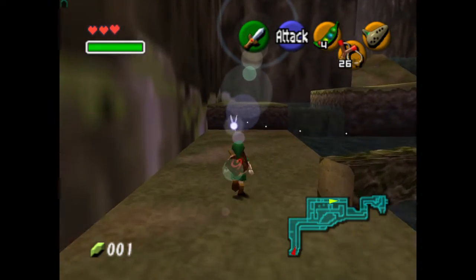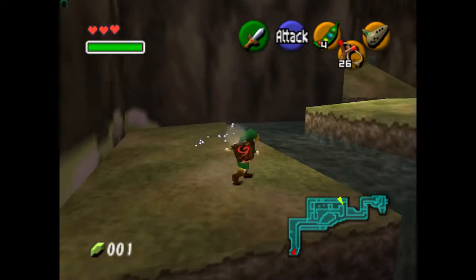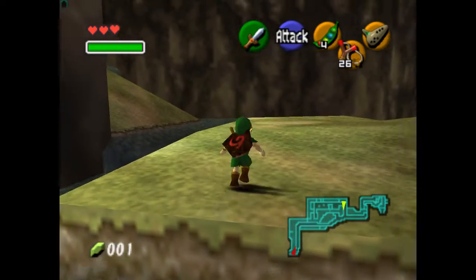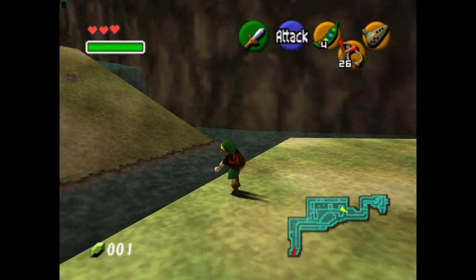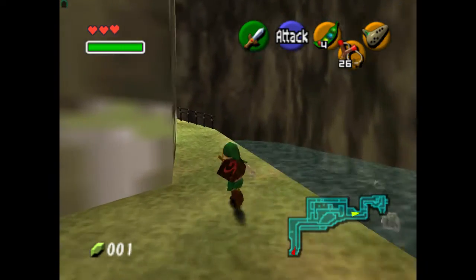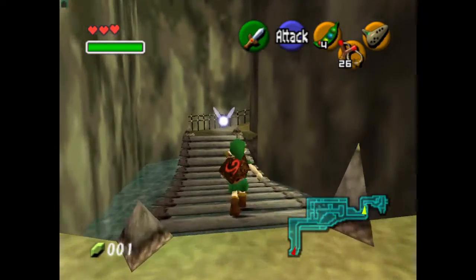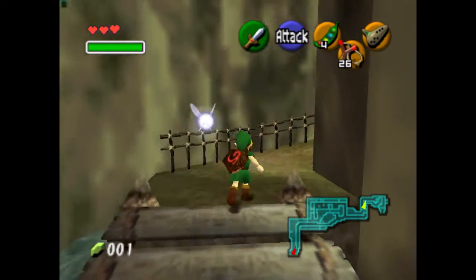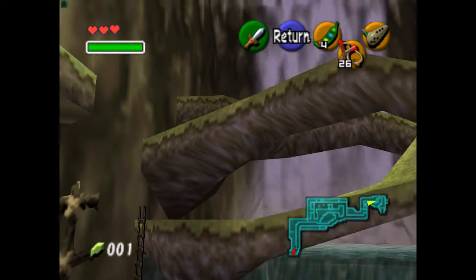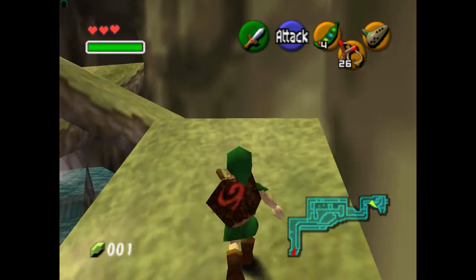Those frogs down there - if I needed more rupees, which I don't think I do - they give you rupees in exchange for playing songs. I'm pretty sure eventually they give you a heart piece, so I'm skipping them for now. And if I become desperate for rupees later I can always come back. Isn't this cool? Look at this - twisty land around a waterfall. It's cool looking.